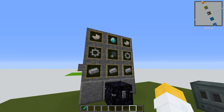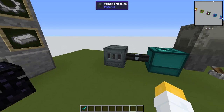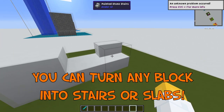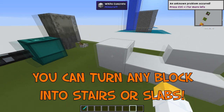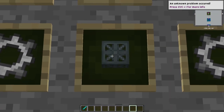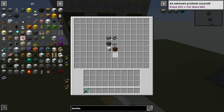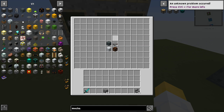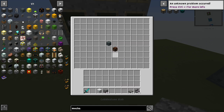Moving on, we have the painting machine from Ender IO. You can actually make concrete stairs, concrete slabs, and a normal concrete block. This is the recipe — it's kind of expensive, but fairly easy to make if you look it up. I just want to show you: if you take your cobblestone, it's pretty easy to use.